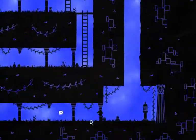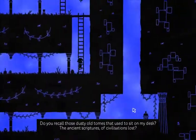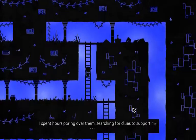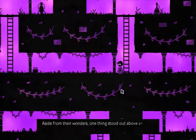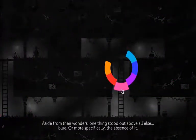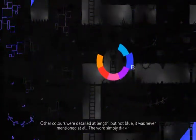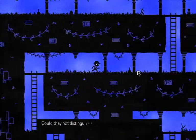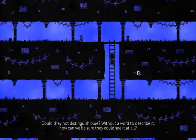We get a new letter. Do you recall those dusty old tomes that used to sit on my desk - the ancient scriptures of civilizations lost? I spent hours searching for clues to support my research. Aside from their wonders, one thing stood out above all else: blue, or specifically the absence of it. Other colours were detailed at length, but not blue - it was never mentioned at all. The words simply didn't exist. Could they not distinguish blue? Without a word to describe it, how can we be sure they could see it at all?